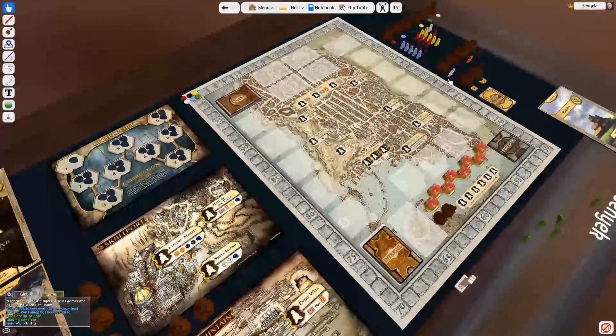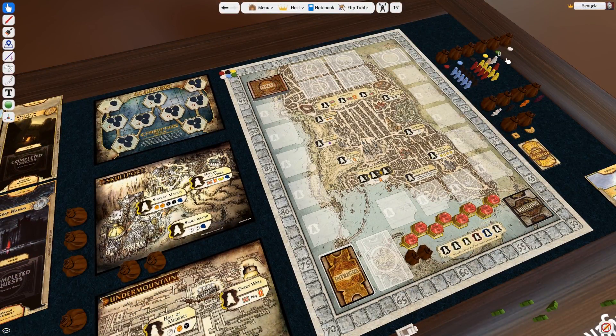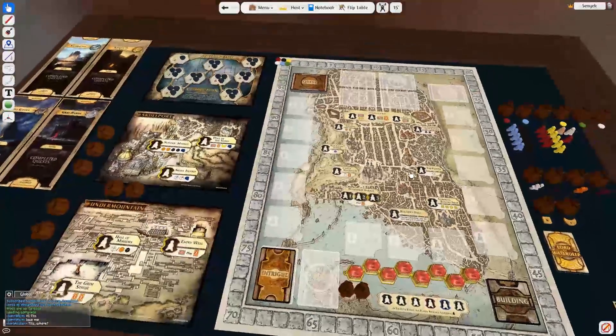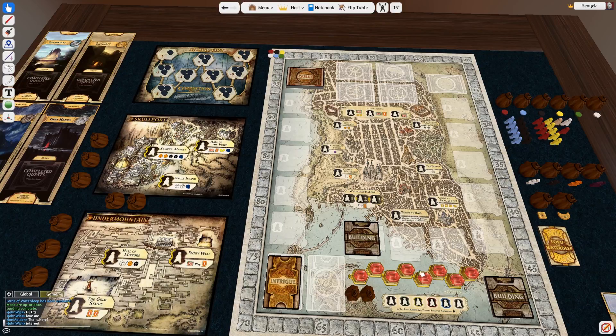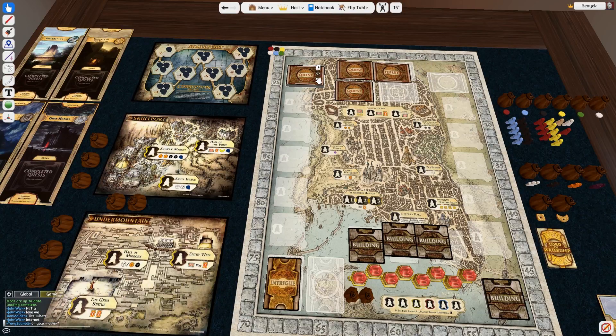You hover over a piece, it highlights, you left-click and it pops up, then you can move it around. Use Q and E to rotate pieces or F to flip them over. It does an amazing job of allowing a two-dimensional interaction with a three-dimensional space — which is the big problem with VR and a lot of games in general. This does a really good job. It's surprisingly intuitive; there's a little tutorial that takes you through the basics.